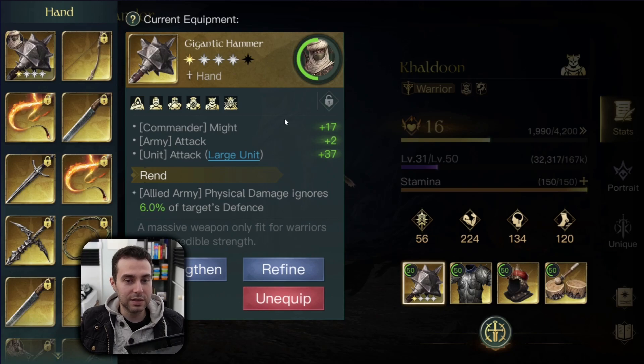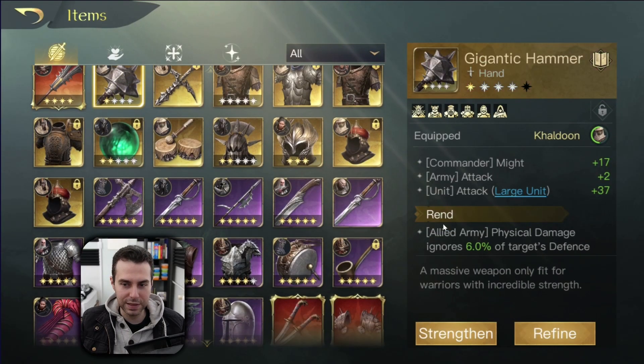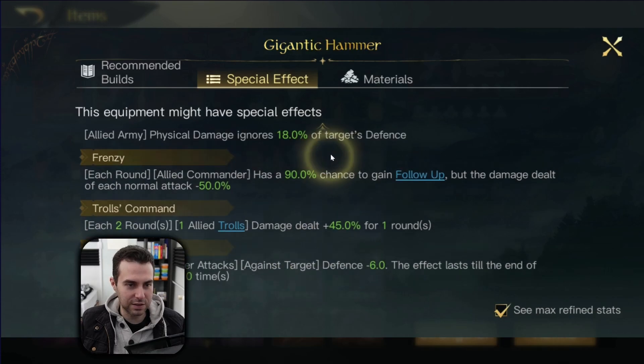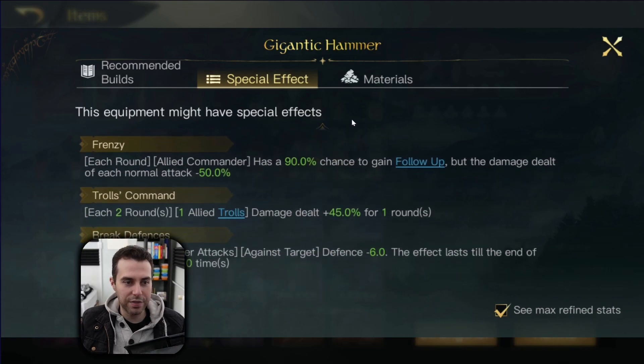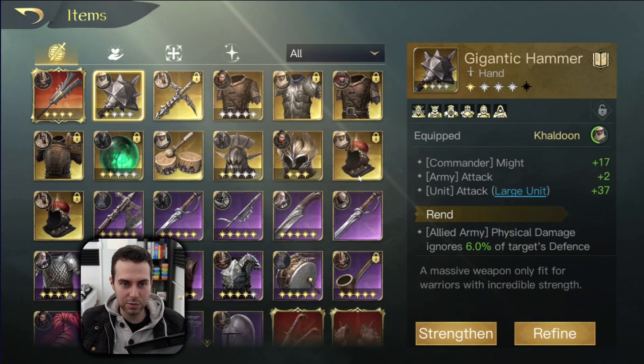Starting with the Gigantic Hammer — this is definitely the best item in the game for Khaledun. The special effect I have right now is not the right one; what you want is the special effect Frenzy, the one that can trigger another normal attack per round. That truly is best in slot. You want this special effect Frenzy as his best-in-slot equipment, and there is a reason for it which I'll show you when we move over to the build. That is his weapon as best in slot.